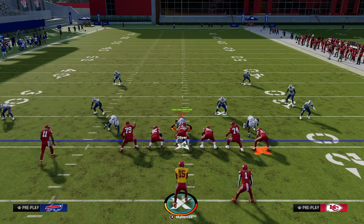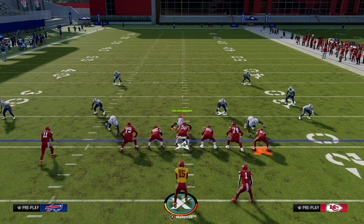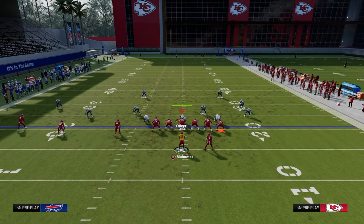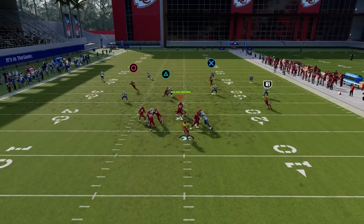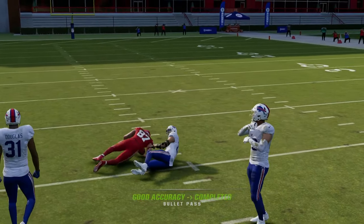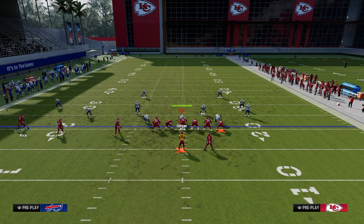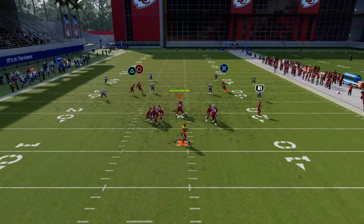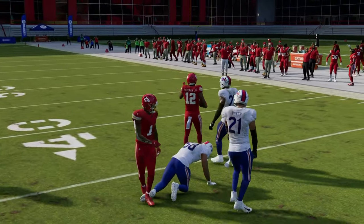If I randomly get a zone look, I want to get the ball to the drag over the middle — drags are super safe. It's a good post route and often the user will run to the post. Understand that you want to get to your check down because this is not a well-equipped play to attack zone coverage — it's really more for man coverage in particular.